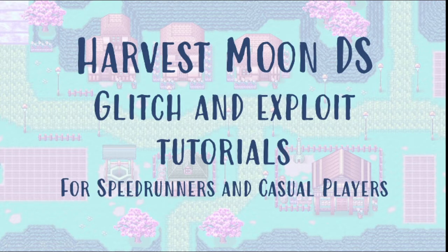Hi guys, this is Retro Girl. Since I've started to post my Harvest Moon DS speedruns on YouTube, I've been getting a lot of questions about how we're able to do certain things in the speedrun, how we execute certain glitches, and a lot of people wanting to know how they might be able to do it themselves. So this will be the first video in hopefully a little series that can teach people how to do these glitches — for people interested in speedrunning or those who just want to exploit these in their casual playthroughs as well.